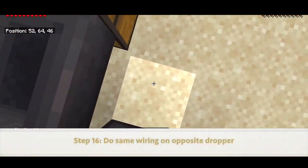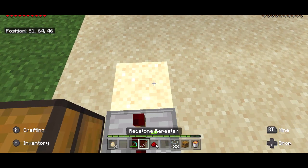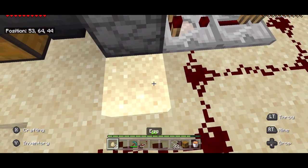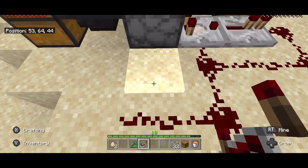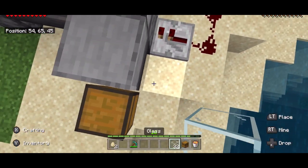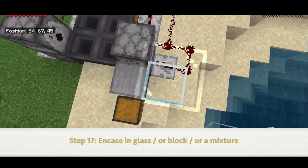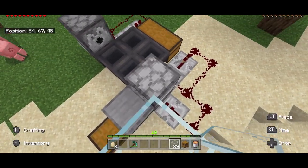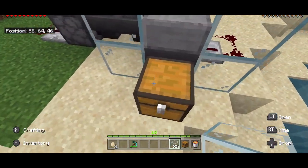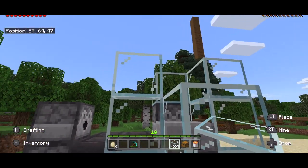We are going to do the same wiring on this side. And that way it activates the dropper with lava. Now we're going to cover this, and you want to be sure to definitely cover this side. This part has to be a little high because it's going to have lava in it. And we need to definitely cover the front so that we don't have any lava spilling out.